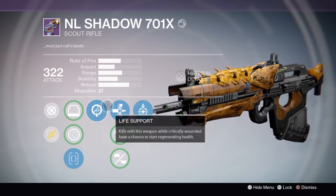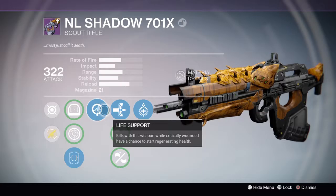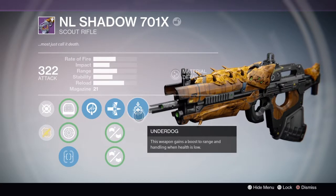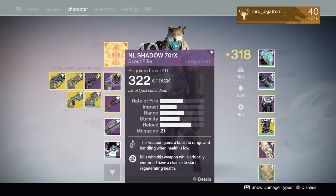Underdog helps when my health is low — I get better range and accuracy. That's my current scout rifle; it's just my highest level primary.